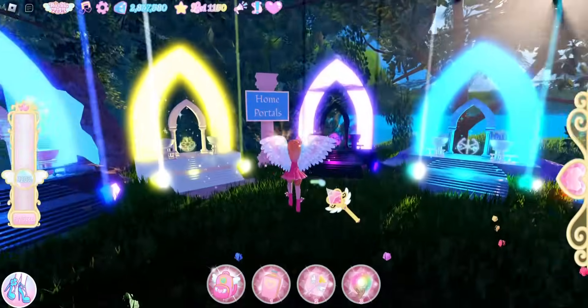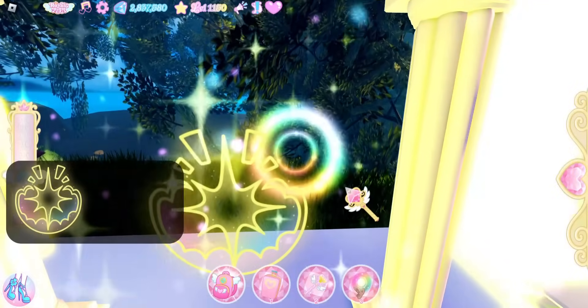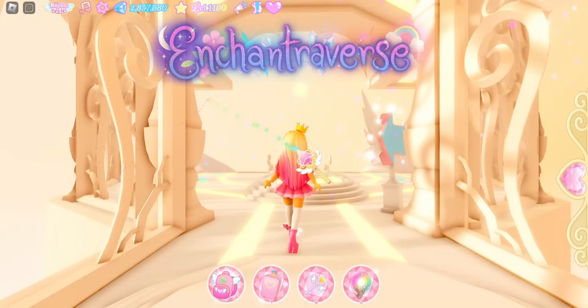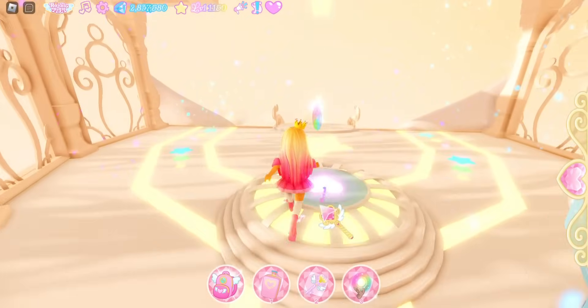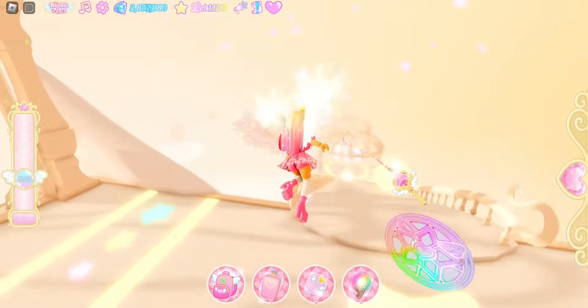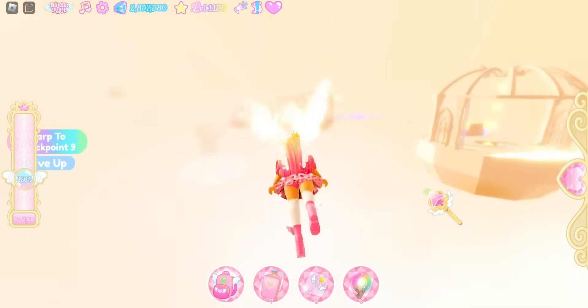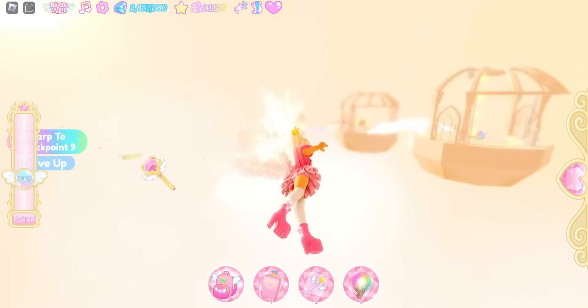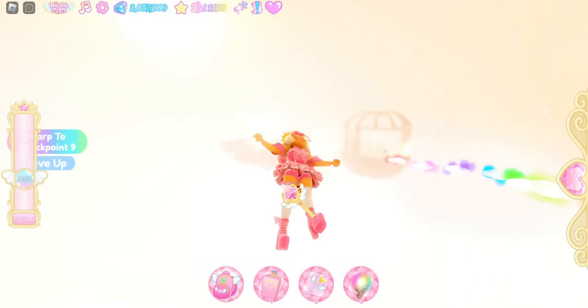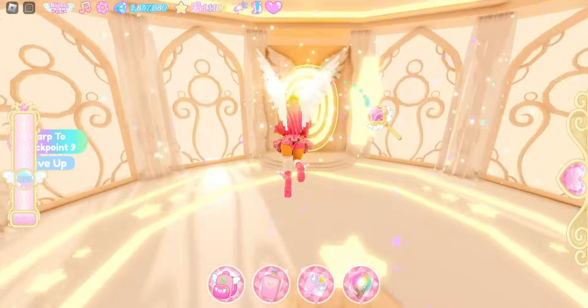I'm going to come over here and enter my home portal — my obby. I did light, so I can go into my light portal. Now we are in Enchant Reverse. What you can do now that you've done the obby once is fly, so I'm going to fly to the end to go back into the main area. I think this is the only way to get here.